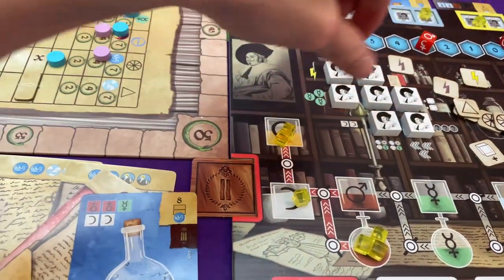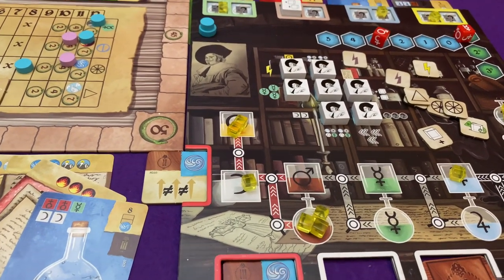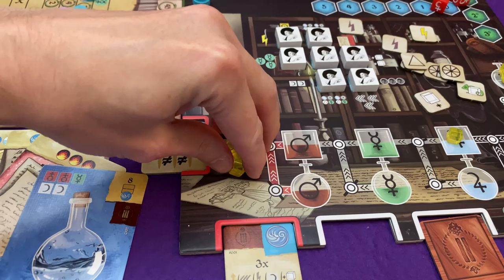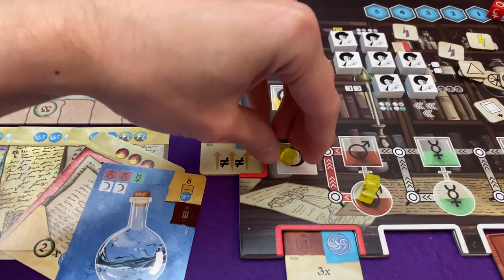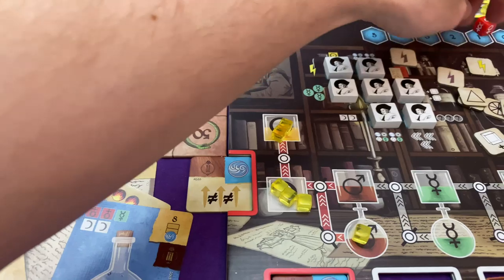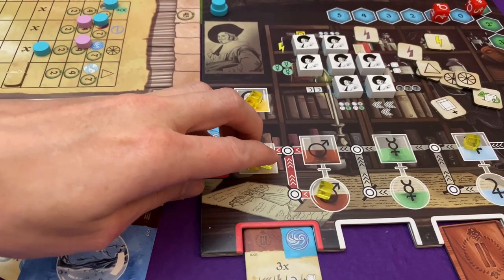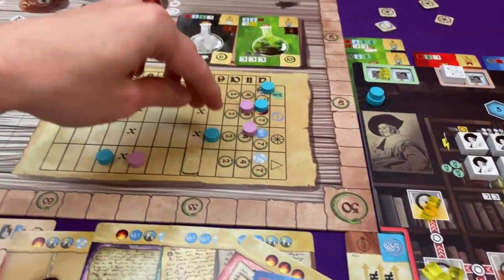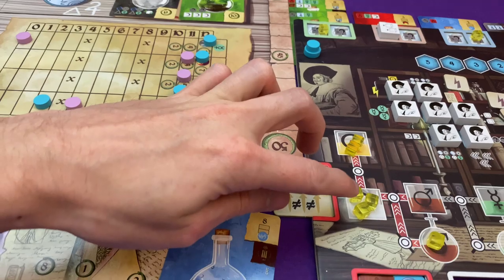That was his action. Do I want to react to that? I think yes — I am going to activate this, although it's not as powerful as it could be. On my turn, I think I'm going to do three transmutations — they all have to be along the same arrow. No, I can't afford to do that — I'm just going to do two. I've still got one potency left. So two transmutations — I will do them both on the ether there. So that's some more points. And now I have the silver I need there.